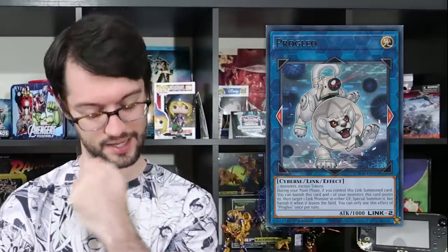We only got one Link monster in this entire set and it wasn't good. Proglio — this Light Link 2 Cyberse monster has horizontal arrows and requires two monsters except tokens, which is pretty generic. During your main phase, if you control this Link-summoned monster, you can banish this card and one card it points to, then target a Link monster in your graveyard and special summon it — but banish it when it leaves the field. That's not very good. That's an absolute nightmare for card advantage. At a bare minimum, to get one guy out of your grave, you've got to lose three monsters on your field — the two to make this and the one it's pointing to. That sucks.